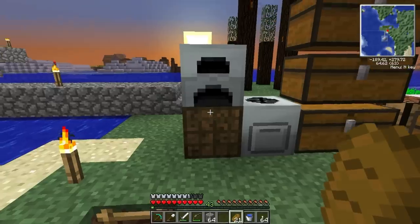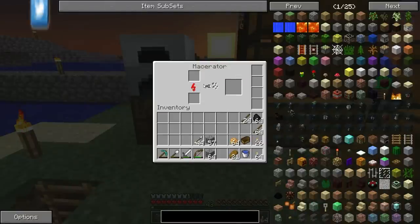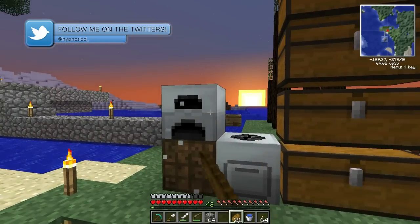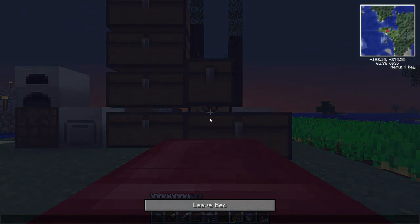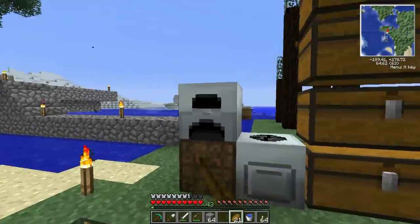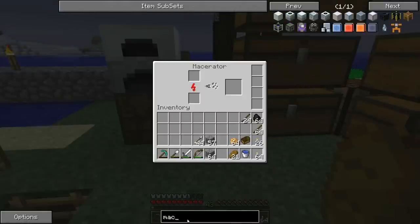When you connect the generator to a battery box, it stores energy and you can connect the battery box to other machines that use power, like the macerator. That way when the battery runs low you just add more coal and you're not wasting energy. This is kind of the basic setup for Industrial Craft and Feed the Beast — the lowest tier stuff.